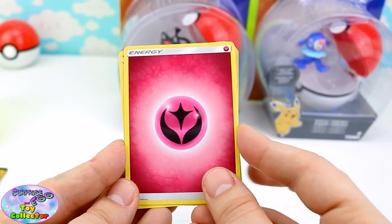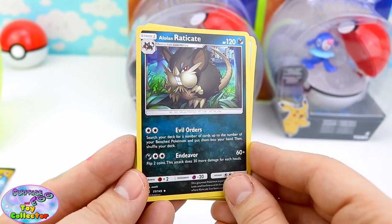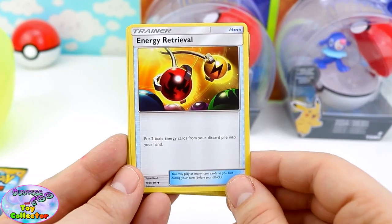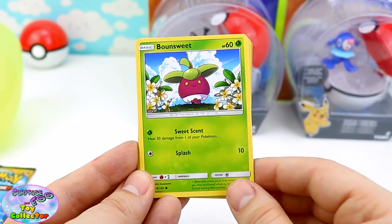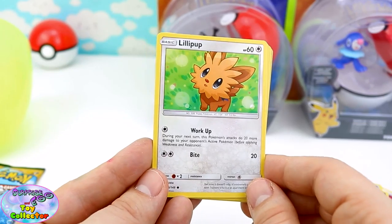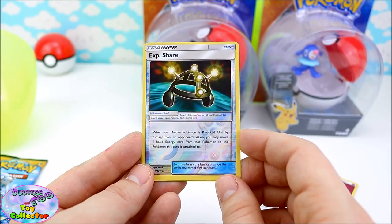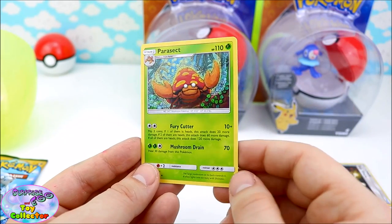First up we have an Energy Card. We have an Alolan Raticate, a Wishiwashi, an Energy Retrieval card, a Doop Hider, a Bon Suite, a Lily Pup — that is super adorable — a Paras, a Pharaoh, and an XP Share Reverse Shiny card. And next we have a Parasect!